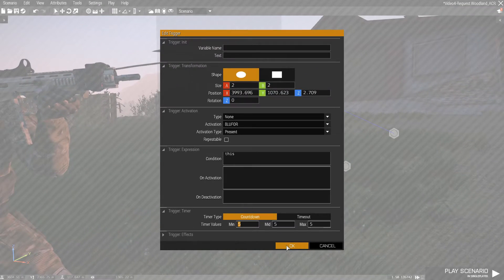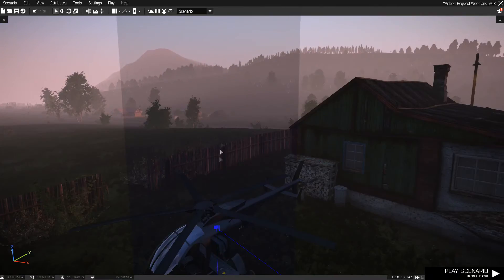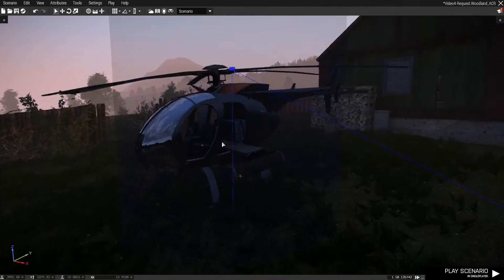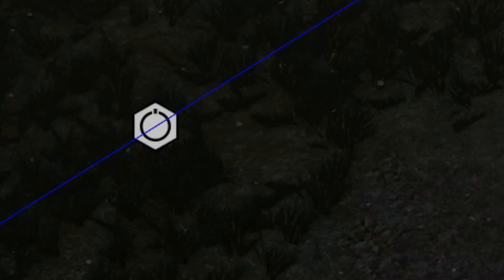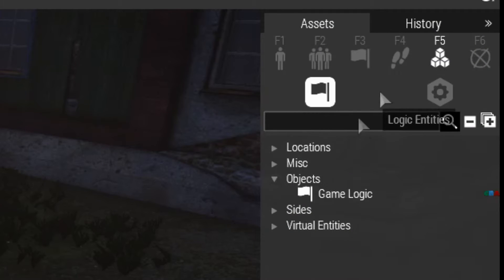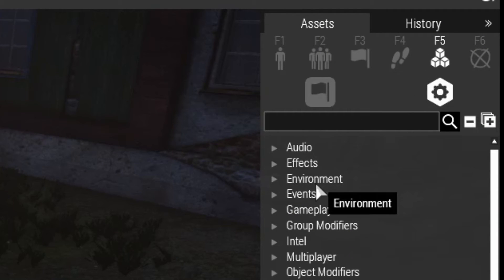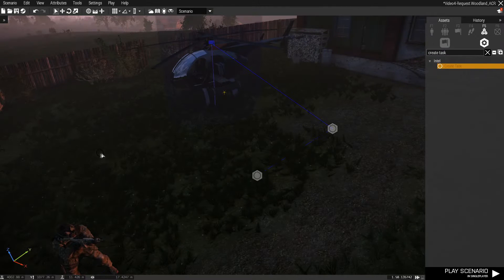I'm also going to put a timer on it, so once you're in the area for five seconds — or 50 seconds, or whatever — the trigger gets activated. Now, what gets activated? In order to create the task itself, you need to create a 'Create Task' module, which is located in Systems. You simply search for 'Create Task' and drag it onto the floor.